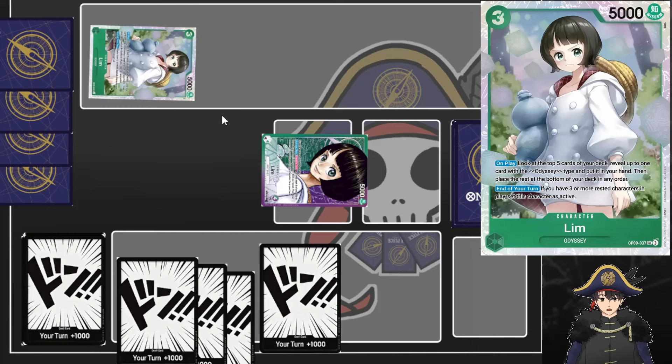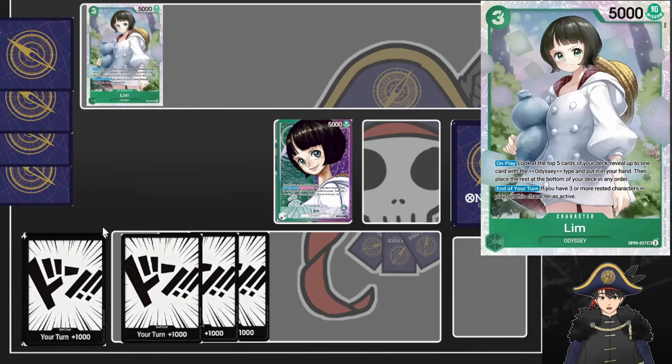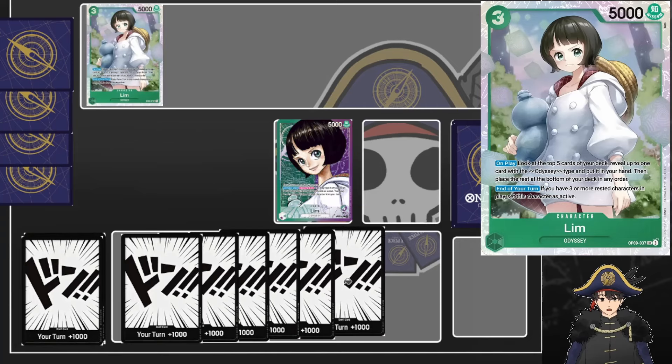I think it's worth it to protect the Lim if you can, because what you can do on your six Dawn turn - refresh everything - you go to six Dawn. Here you can play a three drop and use your leader ability to do something. There's no set curve like 5, 7, 9, 10 Dawn since our deck revolves around playing whatever five cost or lower Odyssey type card we have in our hand at the time. It's variable, so you'll just want to play whatever gives you the most value at that point.